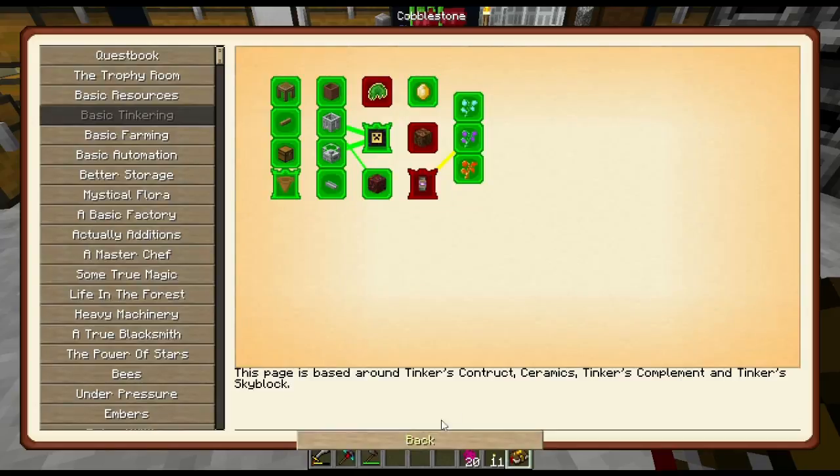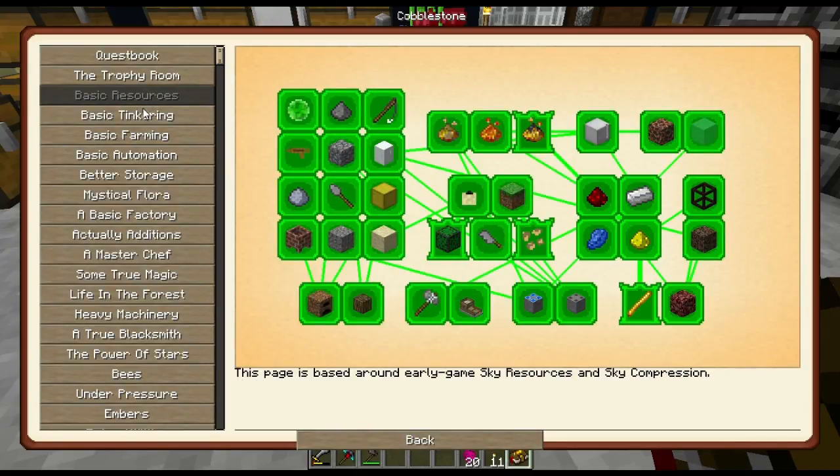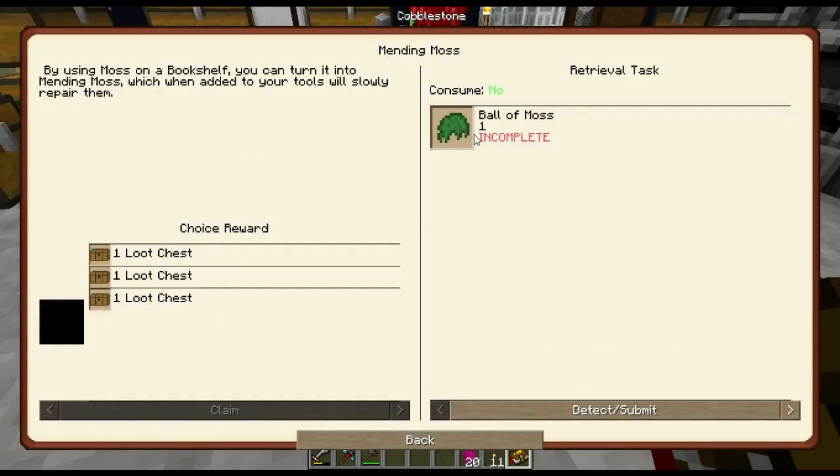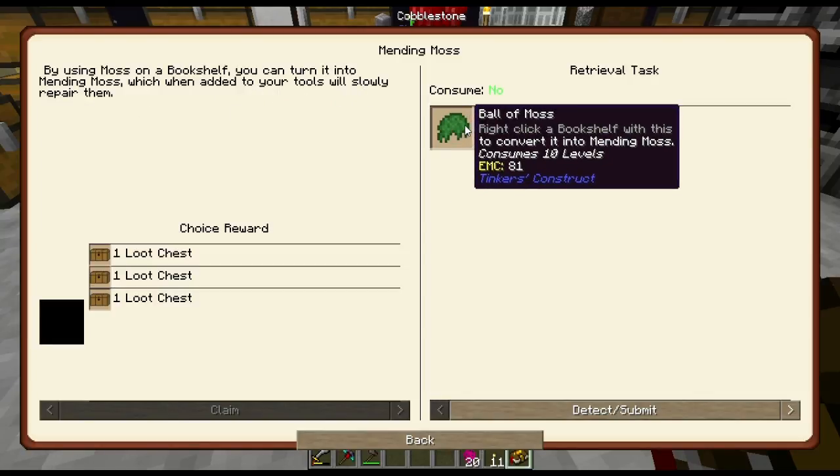Today's going to be a questing kind of day. I'm done with basic resources and I want to get going on finishing up this basic tinkering stuff. First thing we need to do is, by using moss on a bookshelf, you can turn it into mending moss, which when added to your tool slowly repairs them. Well, that's cool.